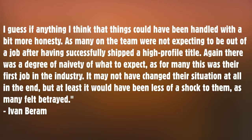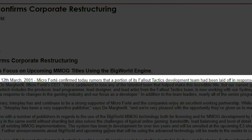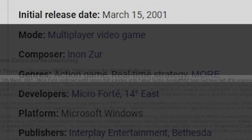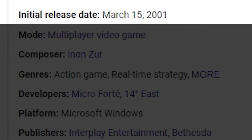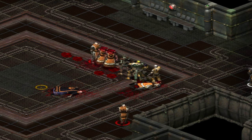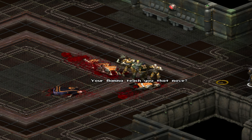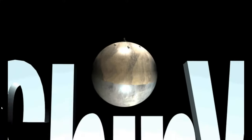These layoffs happened not long after the game went gold on March 13th, 2001, notably two days before Tactics actually released on March 15th. As Ivan mentioned, Micro Forte put all of their efforts into the BigWorld project, never published another notable title, and fell into obscurity.